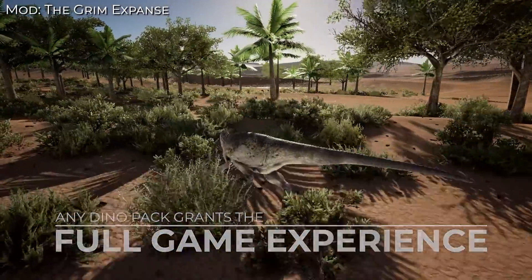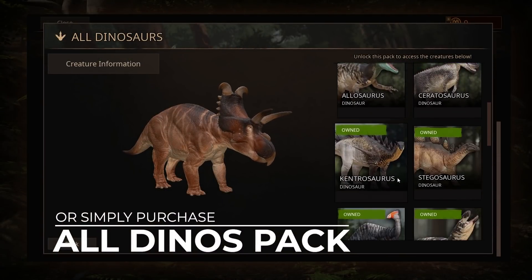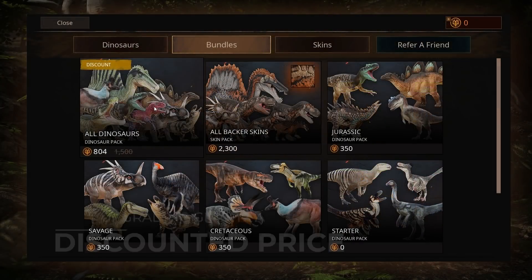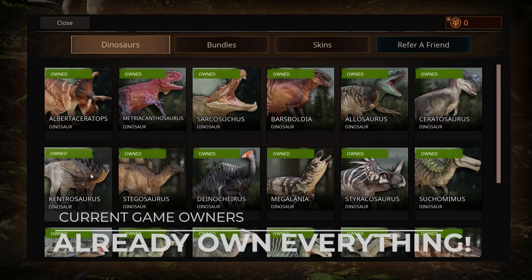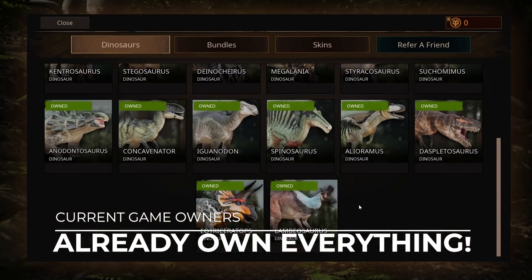This includes access to mods and community servers. The $30 game pack is still available as before, which gives you access to all current dinos — access that existing players will still have, so there is no repurchase necessary. If you already own one or more dino packs but decide that you want to upgrade to access all the dinosaurs, the price will be discounted based on the number of packs you own. If you already own Path of Titans, you will still have access to all current and future promised dinos, so you won't need to repurchase anything either.